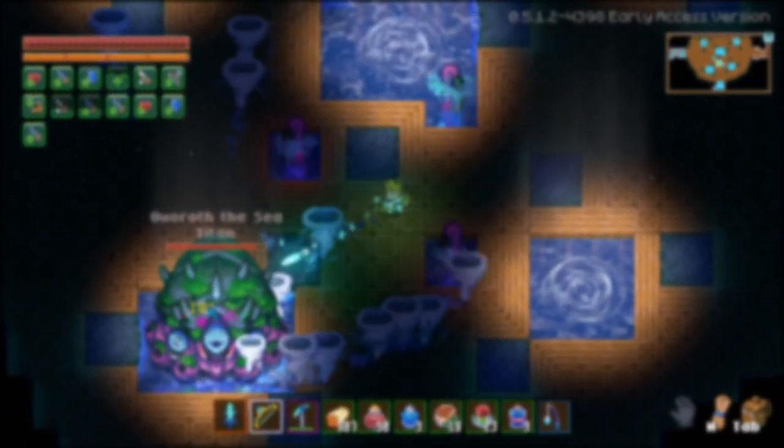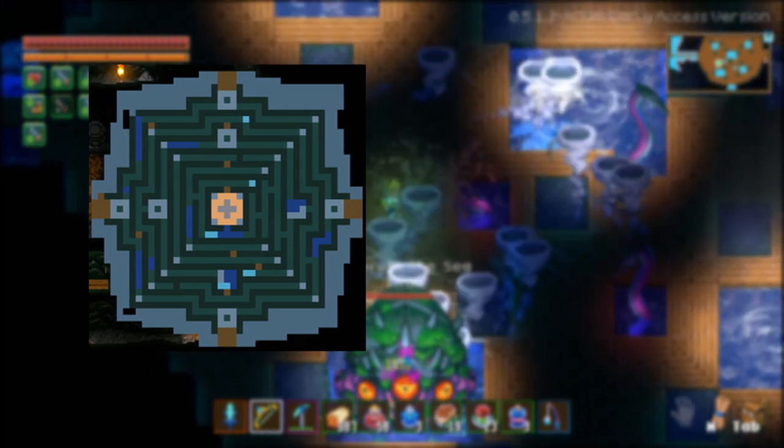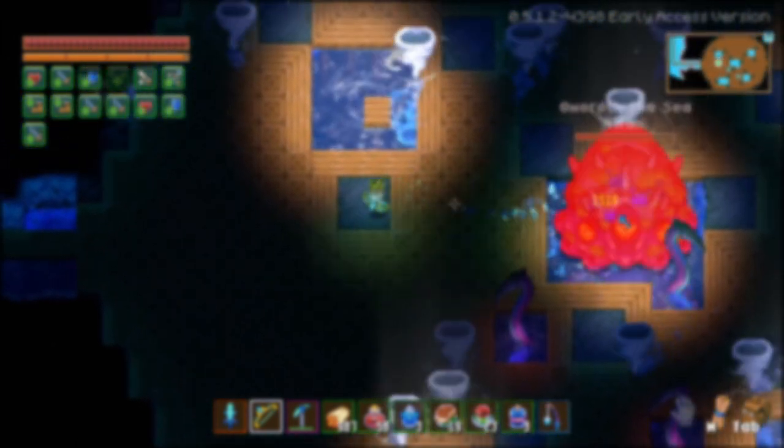The clear gemstone is obtained from medium mazes in Azios' Wilderness and the Forgotten Ruins. The medium maze is generated once per world, and it is not generated upon world creation. Time for another lesson, this time in chunk and scene generation.